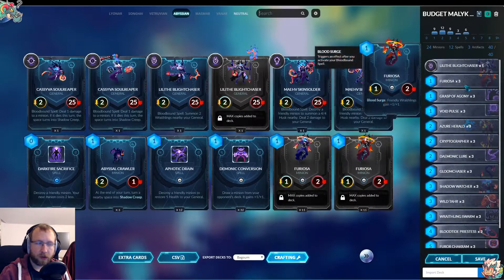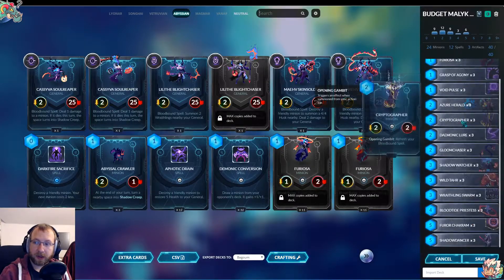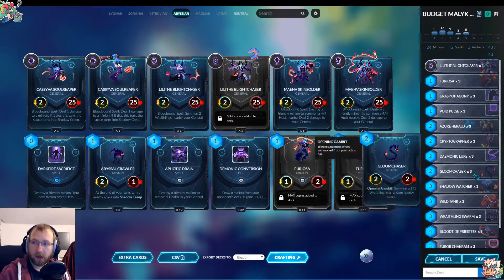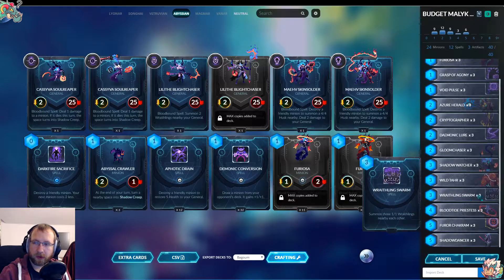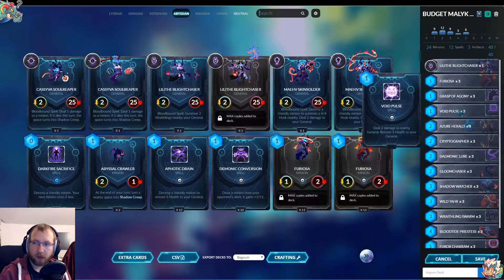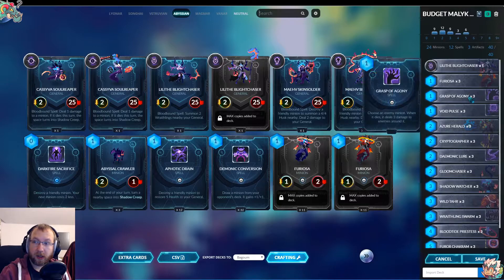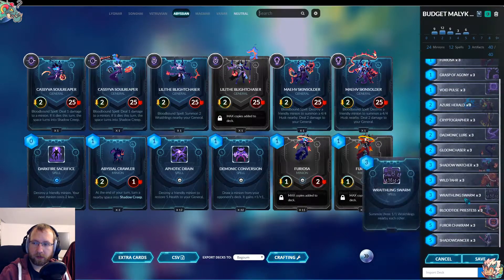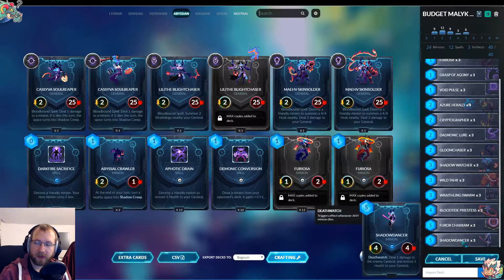We also used our standard budget Abyssian Swarm deck. What would I do differently? Wraithling Swarm has to go. Void Pulse is not good. Crystal Fagin is really good here because they are punching up the minions. For Void Pulse and Wraithling Swarm I'd play Shadow Dancer, because you don't want to kill Harmony before you can really surround them. Prime Machine Master is really good too because it provokes anything with pretty high health.